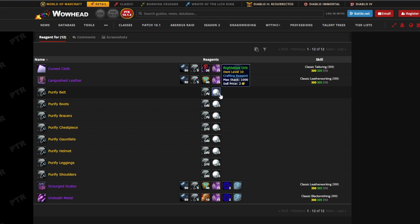Righteous Orbs are farmed through a dungeon and they're hard to drop — you might get one per run, or up to three if you've got lucky RNG. I've already made a video about how to farm these, so go check that out. These will be in high demand just because you'll need 80 per character, depending on how many characters you have and how many item sets you need.